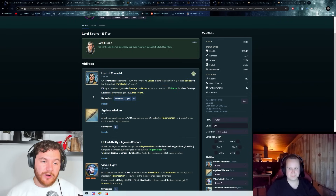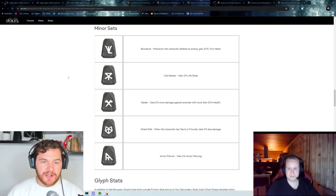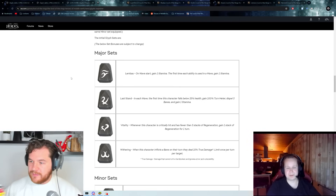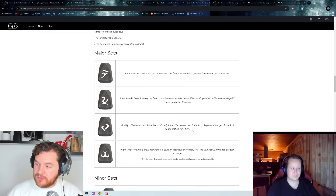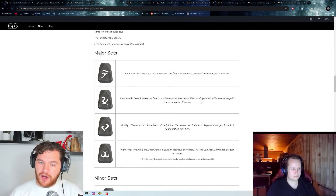Under Elrond's leadership she gets an additional plus 10% max health, so it's just stacking health on health on health. For major sets, I'd go Last Stand just to make sure she doesn't die — when she drops below 25% she could heal or do some cleansing. Vitality is an okay option as well, though I don't think she gets as many regenerations as other members of the Rivendell squad, either because she's under stealth or because some regeneration abilities only apply to Rivendell members. With four health primaries and Last Stand, the gained 1 stamina ideally goes into her special 2 heal — basically giving her an Unbreakable.